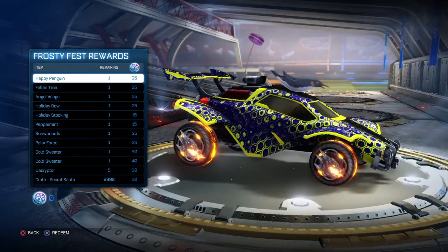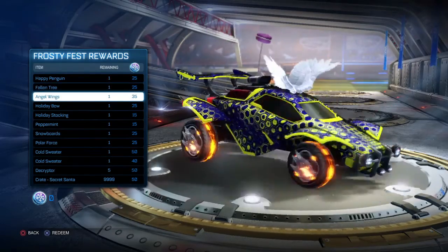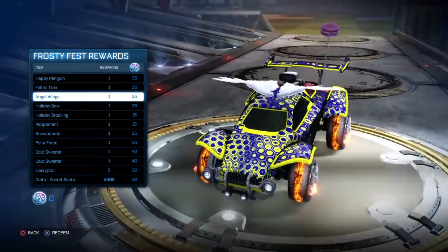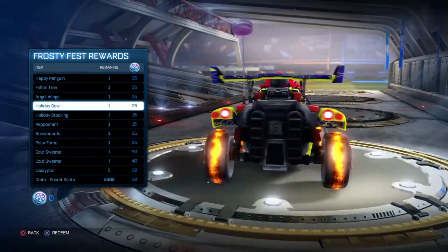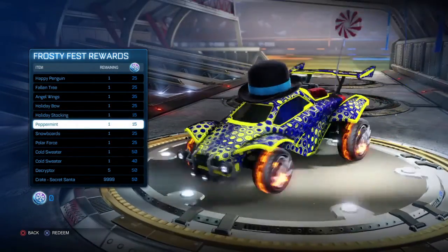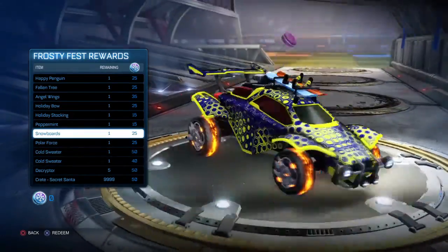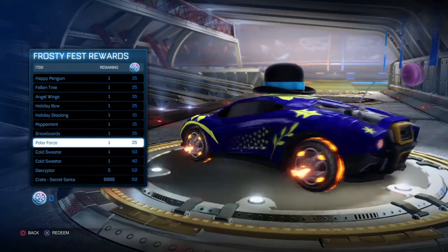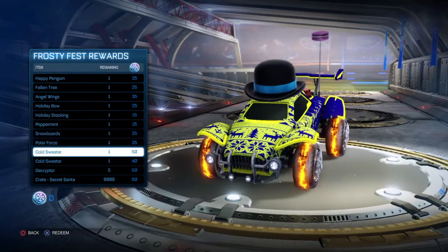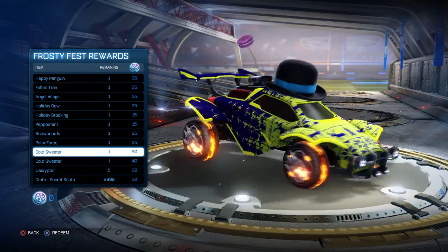First we'll have a look at the rewards you can get from playing games. You get a penguin on top of the car - that's okay. Fallen tree - no one's probably going to use that. The angel wings are pretty cool, I think they're dragon wings. The holiday bow, the stocking - that's not too bad. Peppermint - that's okay. Snowboards - not many people are going to use that. Polar Force - it's like a decal on the Endo. The Cold Sweater decal actually doesn't look too bad at all.